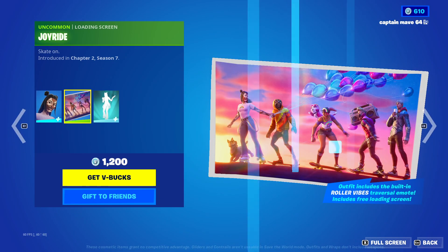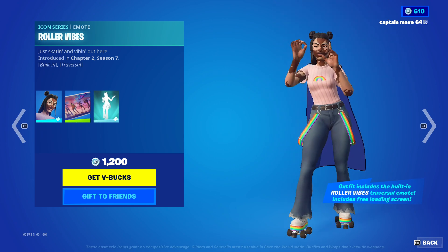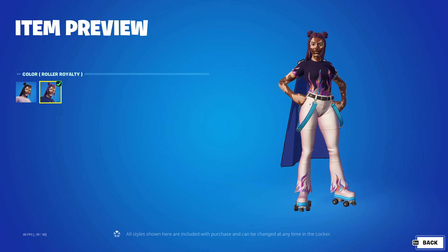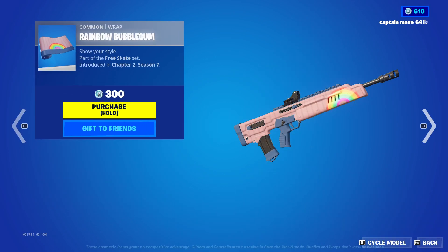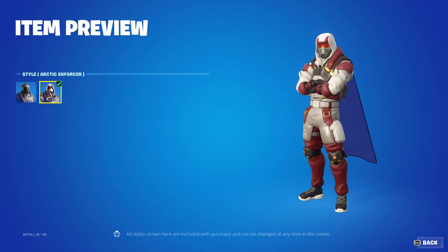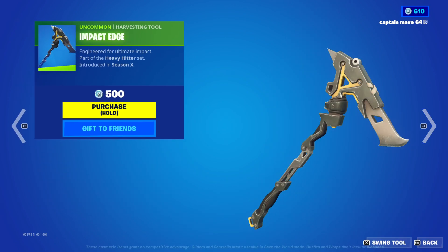The Joy skin is back, with the Batwing Joy Ride and the Roller Vibes. SS Default and Roller Royalty. Rainbow Bubblegum — the only great wrap in the game. Sledge with the Batwing Stronghold, SS Default, and Arctic Enforcer. We have the Impact Edge.